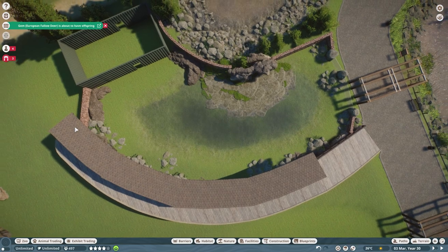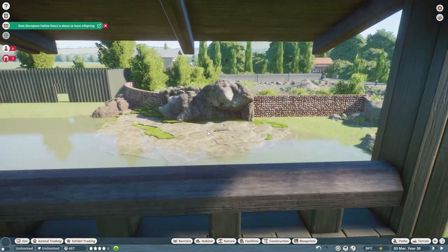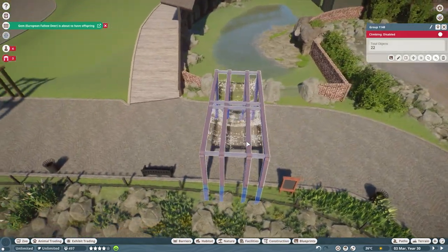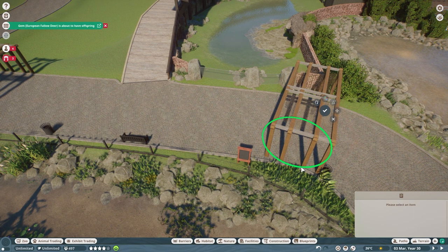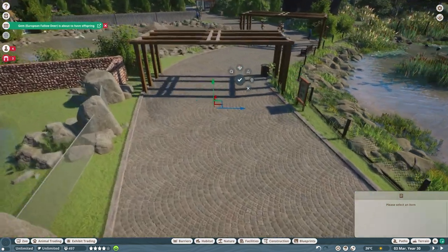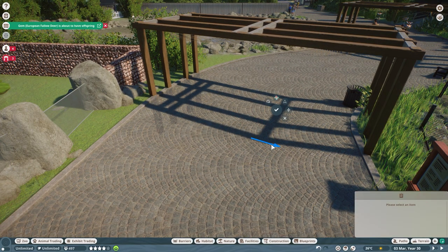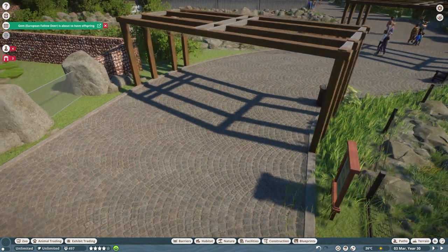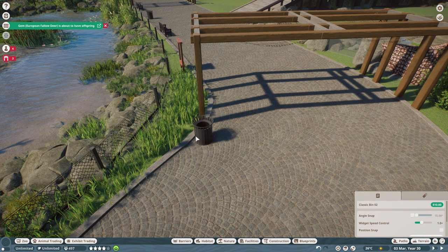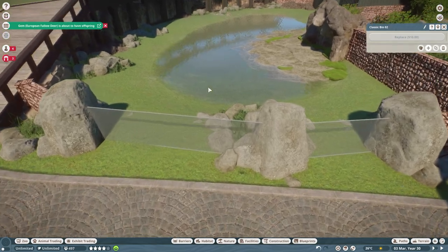That's pretty much the layout - you've got quite a good view in here, and it's good for if it rains as well because you can stand and look down. Obviously we've got the glass view in here. I'll probably move that and pop it somewhere here just so it's out of the way of the viewing area. I'll make a couple of tweaks - about there I think - and just move that bin around as well. That just leaves this area nice and free for people to stand and watch.